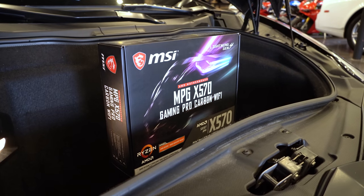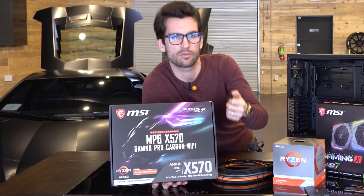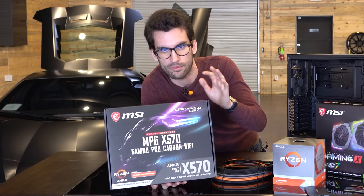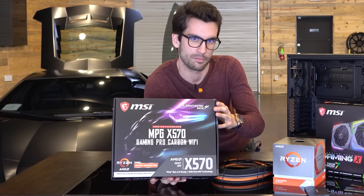Up next, the MSI MPG X570 Gaming Pro Carbon Wi-Fi. This thing not only has some carbon fiber-like accents, but it's also an X570 board, so we get PCIe 4. We get surround sound. You're going to get excellent power delivery across the board. Great for overclocking if you want to do that, but it's also just a great-looking board altogether. It's going to fit very nicely in our Aventador-themed build.